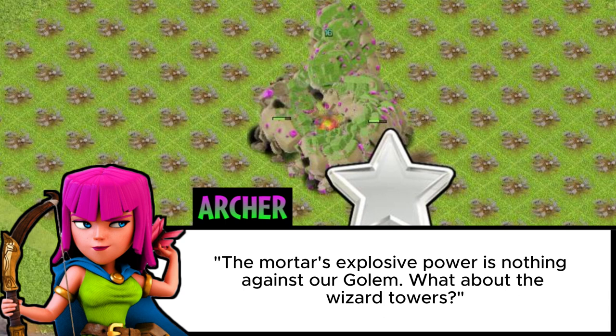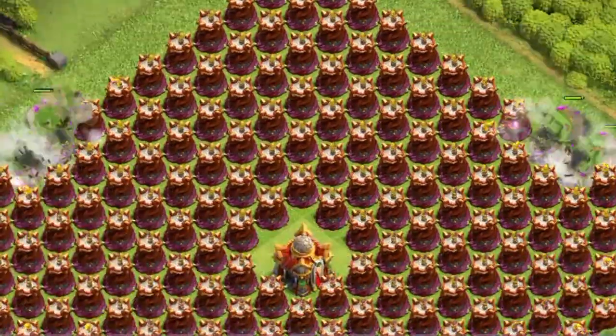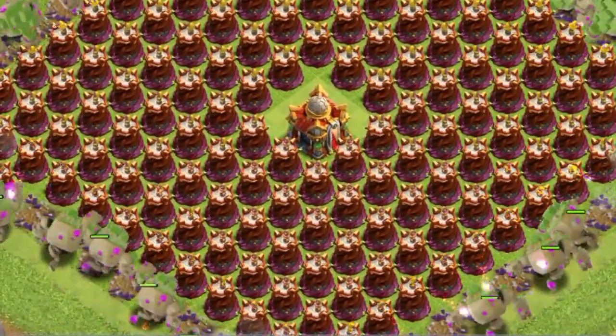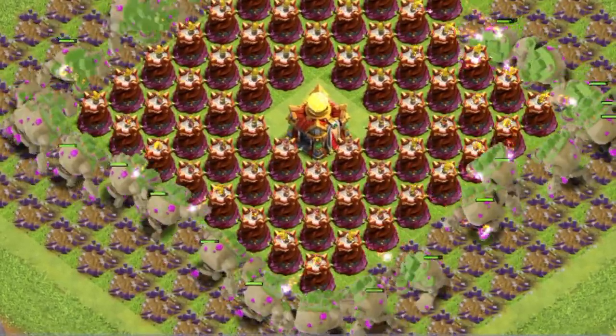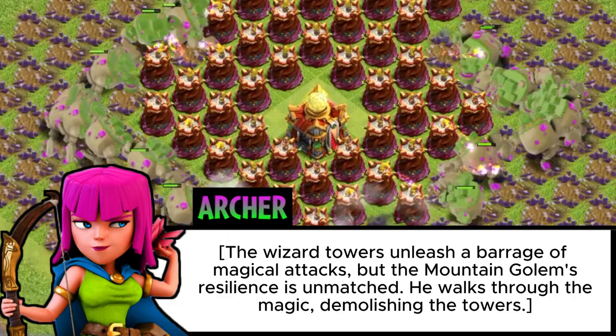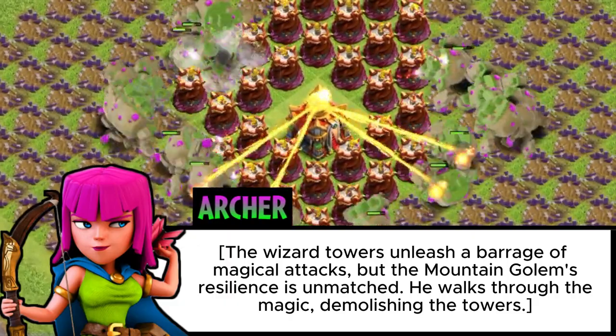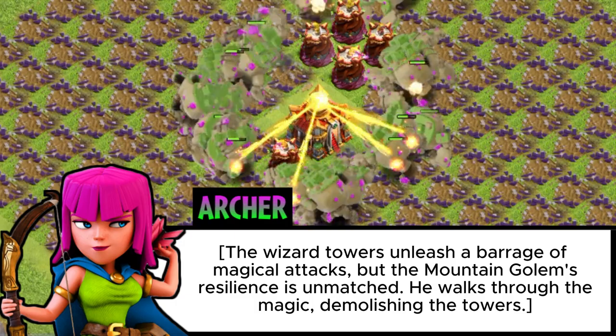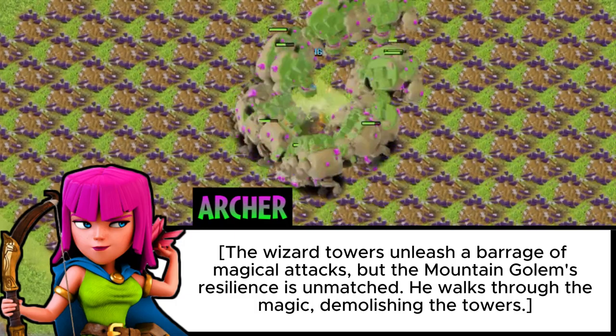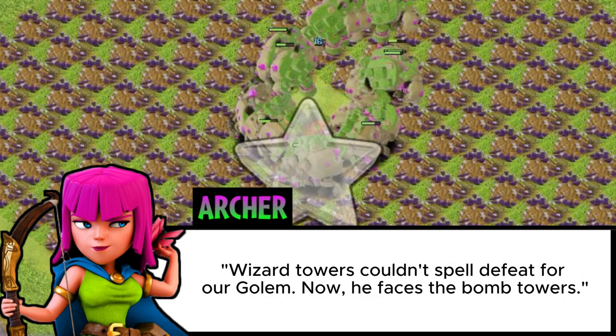What about the Wizard Towers? The Wizard Towers unleash a barrage of magical attacks, but the Mountain Golem's resilience is unmatched. He walks through the magic, demolishing the towers. Wizard Towers couldn't spell defeat for our Golem.